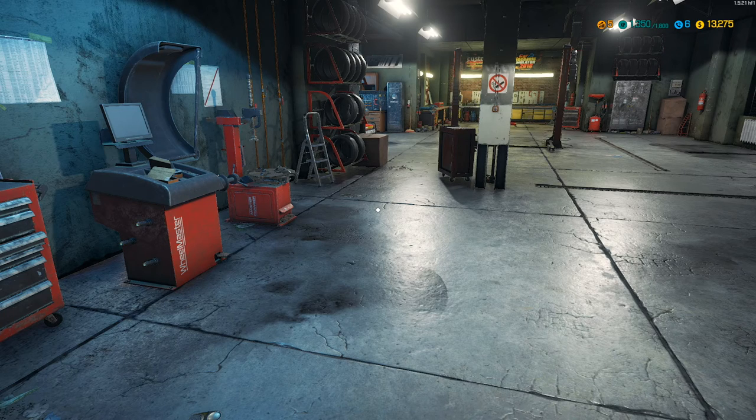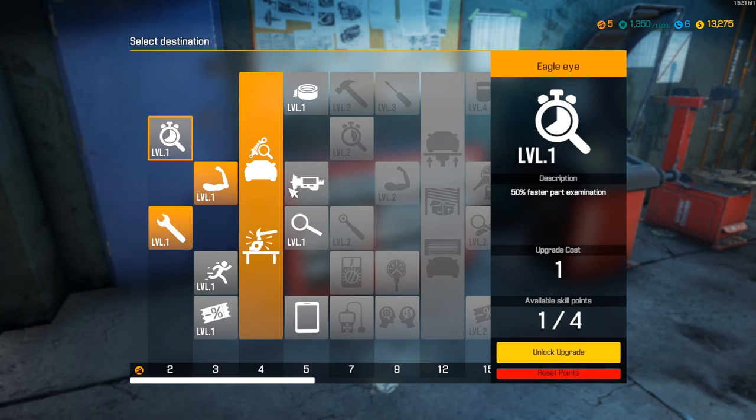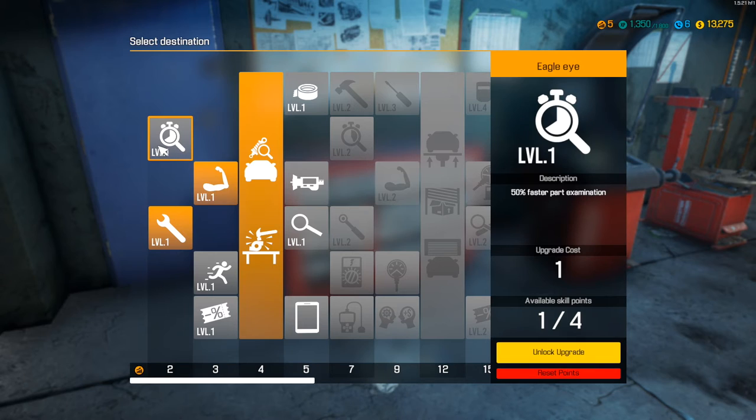So people have been getting parts from the junkyard, from the barn, bringing them back, repairing them, and selling them for money. We're gonna kind of do that — but here's the thing: in your upgrades and your perks, we want the recycle upgrades just as badly as we want faster tool upgrades. We have one available skill point, so we're gonna go ahead and unlock that upgrade.